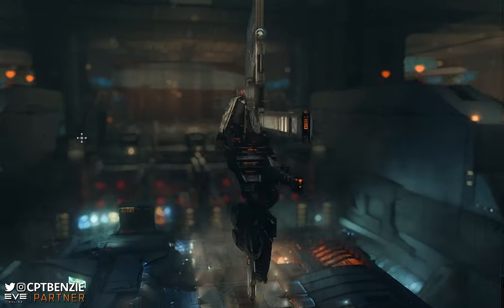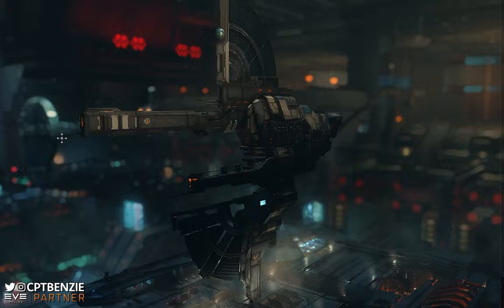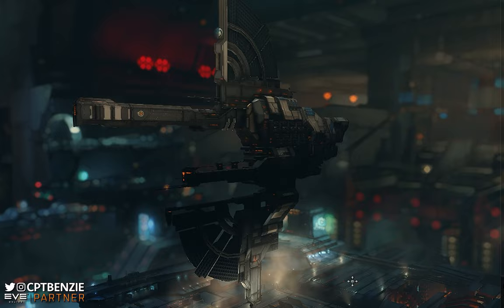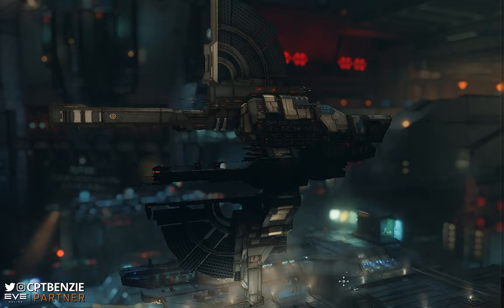Ahoy there folks, I'm Captain Benzie and welcome back to another video for EVE Online. In today's video we're going to be taking another look at the Minmatar Republic's Tech 2 battleship Marauder, the Vaga. I love this ship to pieces and a couple of weeks ago I showcased fits you could use to clear C5 core garrison sites and then refit for the Drifter Response battleship. Unfortunately the combat demonstration had me using the Drifter refit on the core garrison site, so today I wanted to jump back in and showcase that actual combat site with the correct fit.